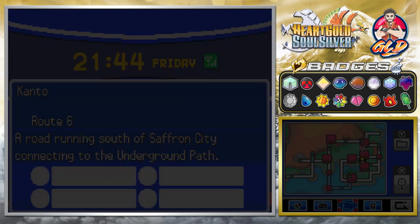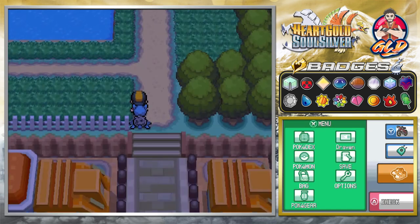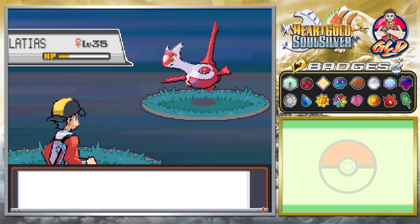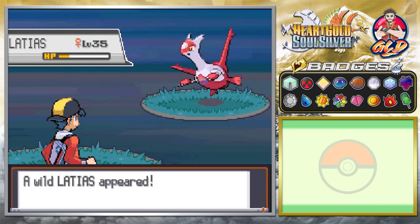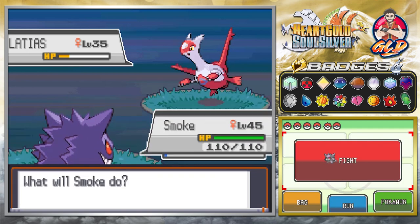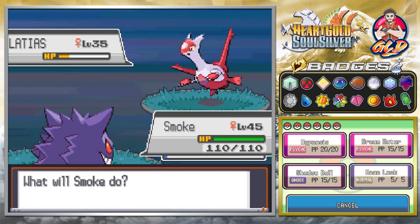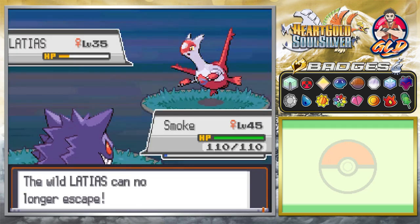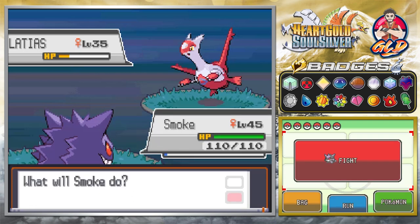We're getting closer, so I'll be right back with you guys as soon as I find this Pokemon. Oh my god, this Pokemon is going to be the death of me — it's making me bring in a Pokemon from Pokemon FireRed. I brought in the big guns because we've got Mean Look, and I specifically made this Pokemon for this purpose because Latias has just been a thorn in my side.